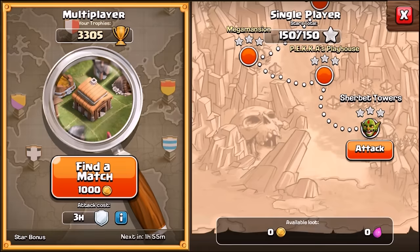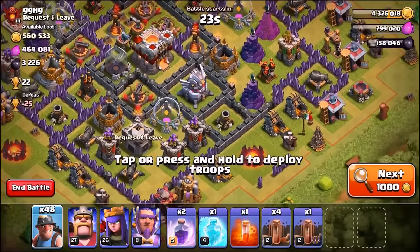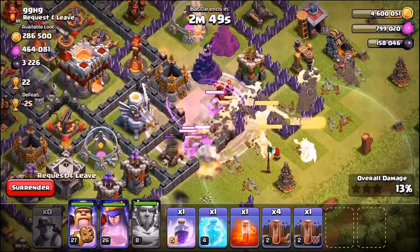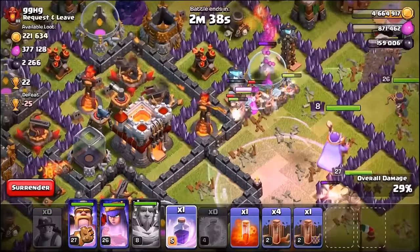Here we go, our first ever live attack using these new miners. We found a town hall 11 base with great loot. We're literally going to spam all 48 miners in and see what happens. We've got earthquake spells but you don't need those with miners. We're dropping in the heroes, throwing in the first rage spell, using the grand warden's ability to protect those miners, and dropping a freeze spell.